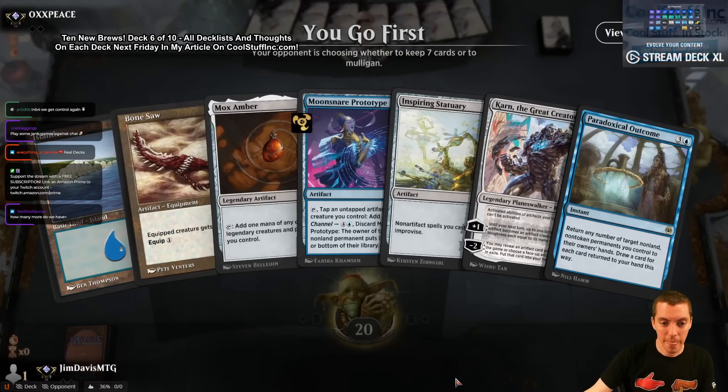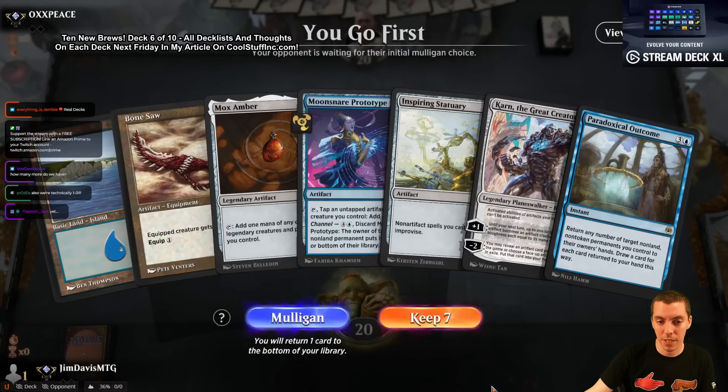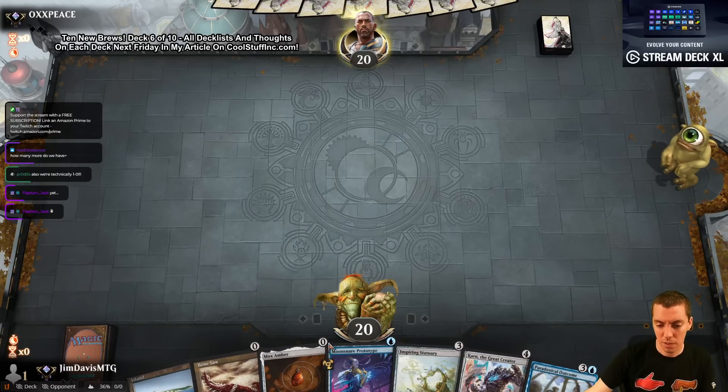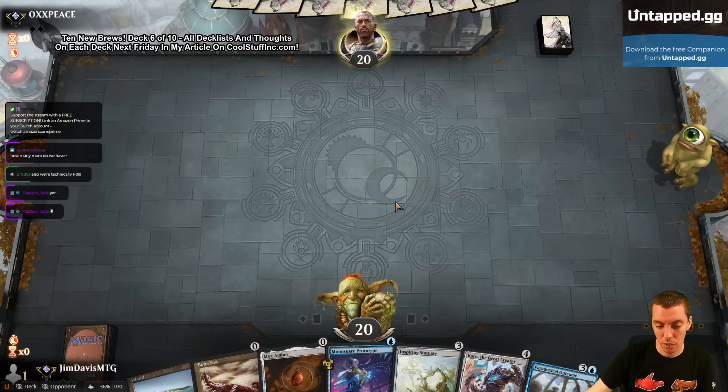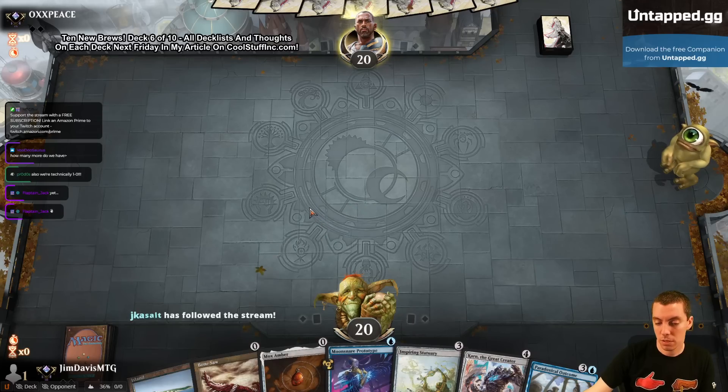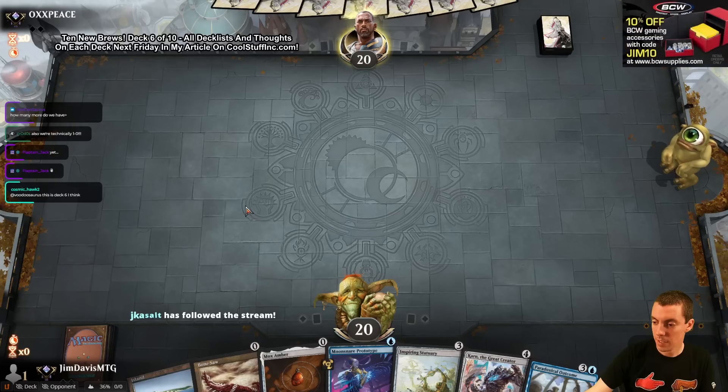One last match. On the play. Hand is pretty good actually — it'll draw land, but pretty Prototype, Prototype. Statuary is good too, obviously. Draw land, or another Prototype, or an Emery. This deck's six out of ten — yep. Hand's got a shot.